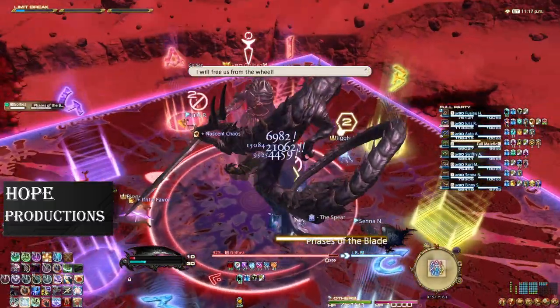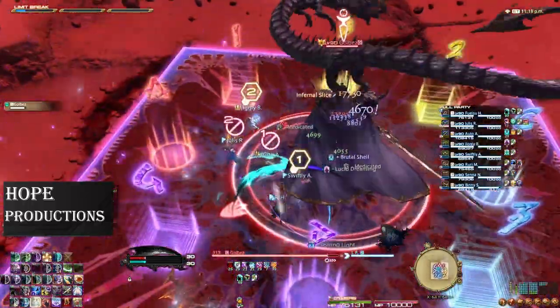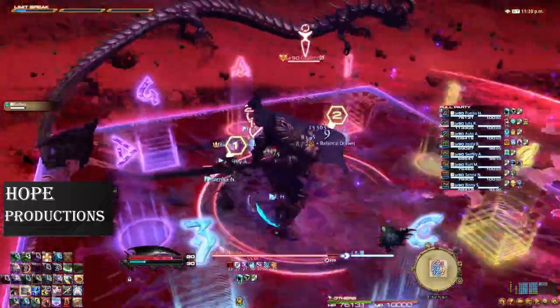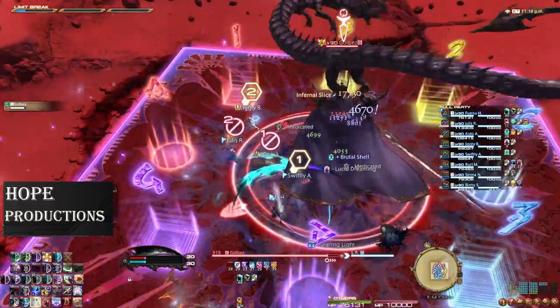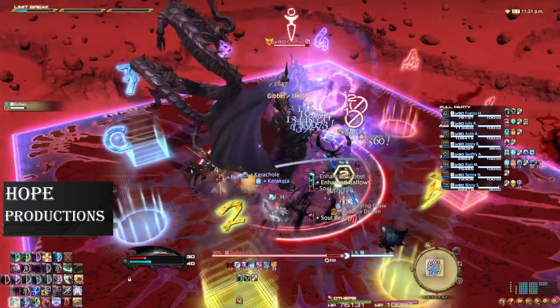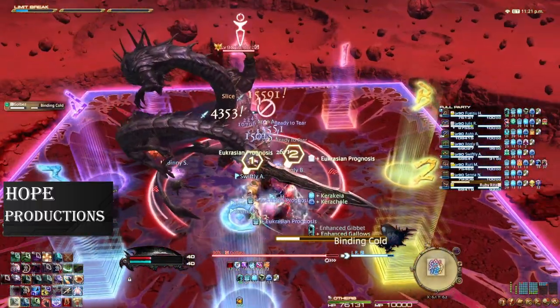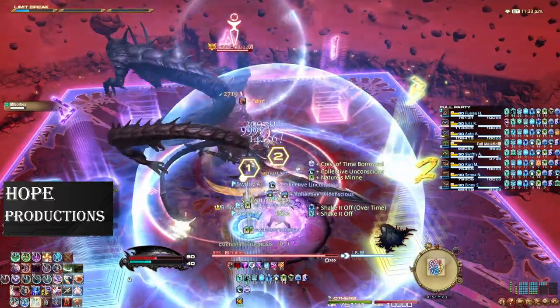Next is a mechanic we will see a lot of: Phases of the Blade. Golbez will target a random player and at the end of the cast bar cleave half the arena. Make sure to stand behind him, then run through as the cast bar finishes, as he will turn around and cleave the other half of the arena. Next is Binding Cold, which will deal moderate party-wide damage and apply a DOT to everyone. Make sure to mitigate and heal.